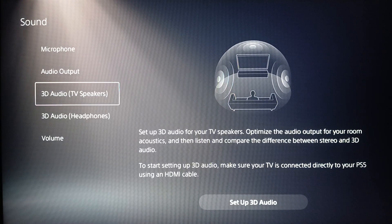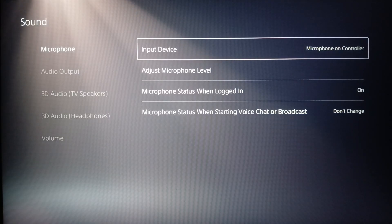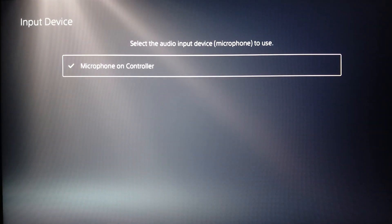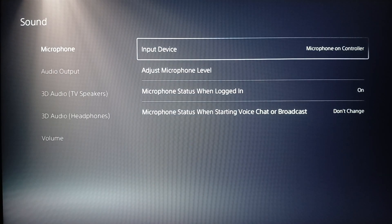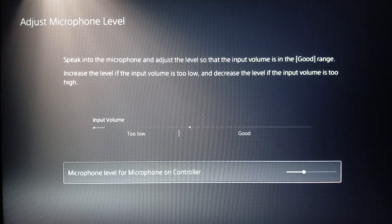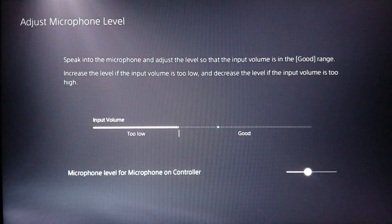Under Sound you're gonna find Microphone, Audio Output, 3D Audio for TV speakers and headphones, and Volume. Go ahead and click on Microphone, then click on Input Device. Make sure you choose your microphone, and then go to Adjust Microphone Level. Click on it and set the microphone level for your mic — from here you'll be able to increase or decrease your microphone level while hearing your voice in the background.